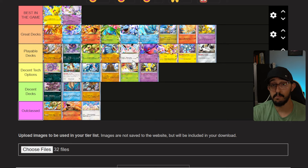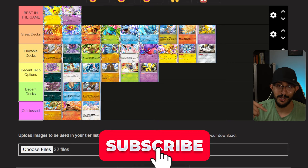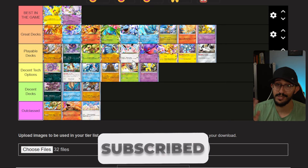That brings us to the final deck — Control Wigglytuff. It's a decent deck, extremely playable. I'm going to put it in front of Gengar but after Machamp. I definitely think Wigglytuff is better than Gengar — I can just see the comments now. But there you guys have it — this is my official global launch tier list for every single playable deck in Pokemon Pocket. Let me know in the comments what you think, and if you're looking for decklists check out my channel. Don't forget to leave a like and subscribe, and I'll catch you guys in the next one!